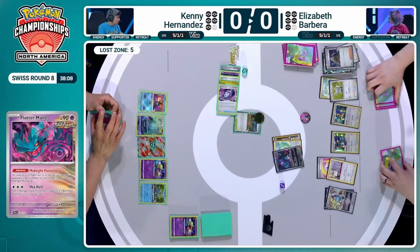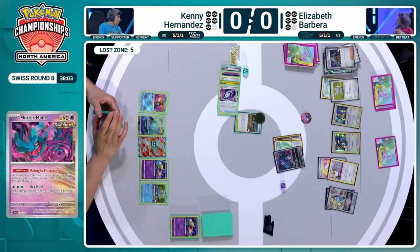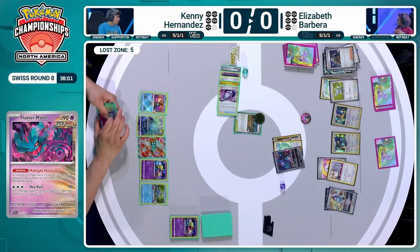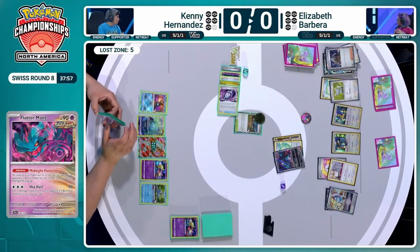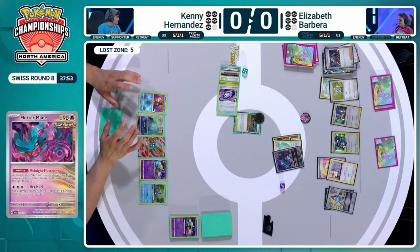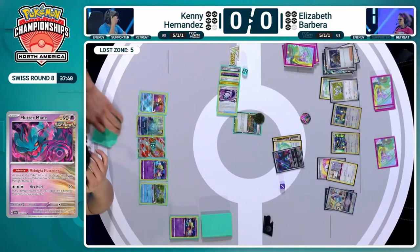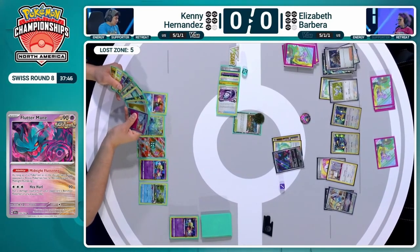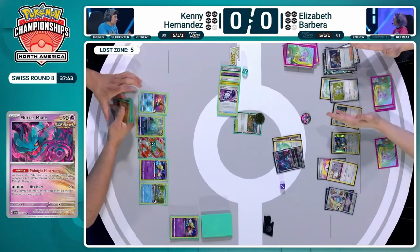Sometimes this is what the good players do — they take the one-off Pokémon that's probably meant for other matchups and go, you know what, in this particular match it's going to work beautifully and give me a big advantage. And here's the thing — Elizabeth hasn't even done the Lugia thing yet. We haven't seen loads of energy hit the board and lots of big attackers doing big damage. It's literally just been Fluttermane, and Elizabeth's taken the first couple of prizes.